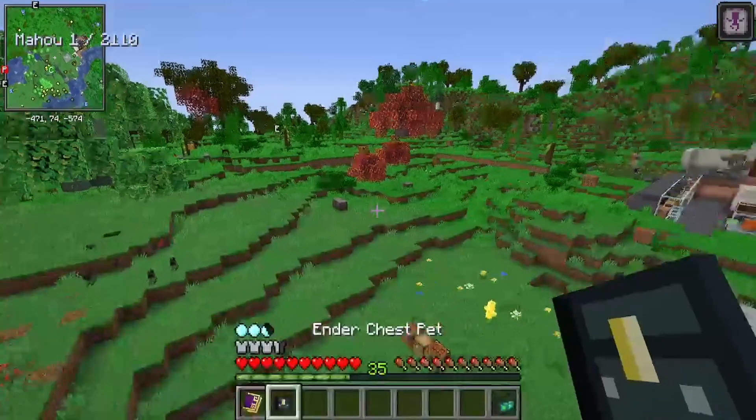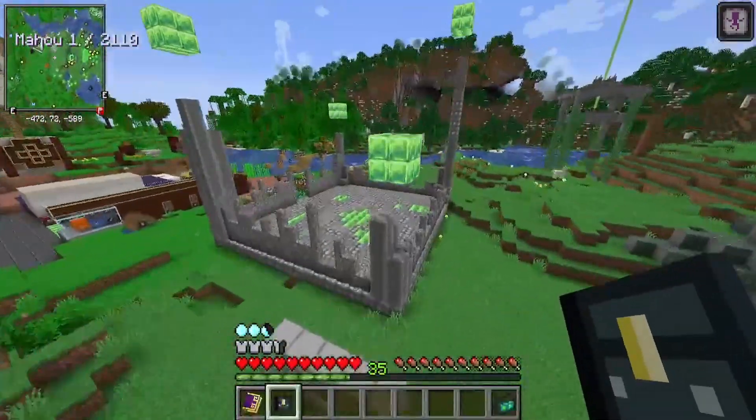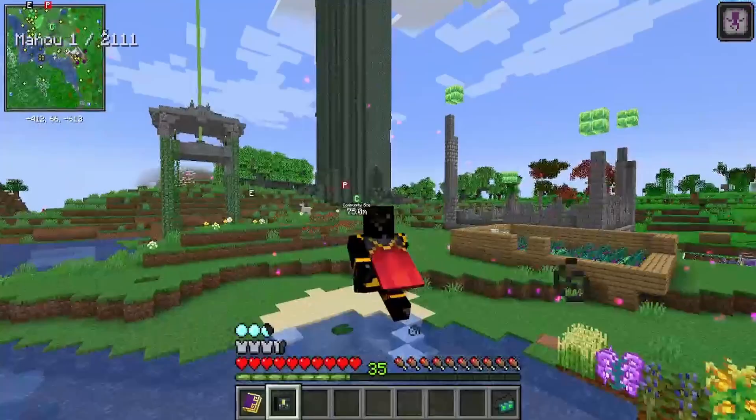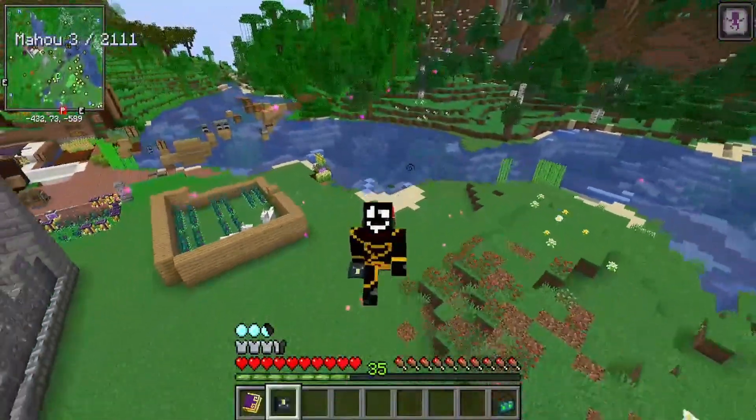It likes ender nuggets and long walks on the beach. This one's fairly simple. I hope you've enjoyed today's very short tutorial on the ender chest pet and will continue the rest of your day with a smile.